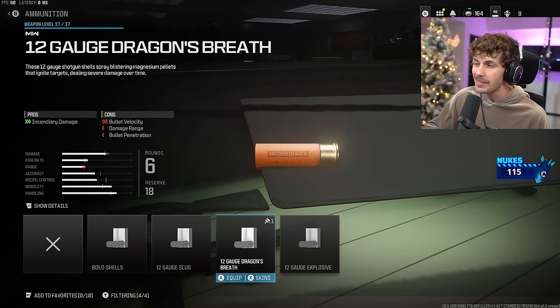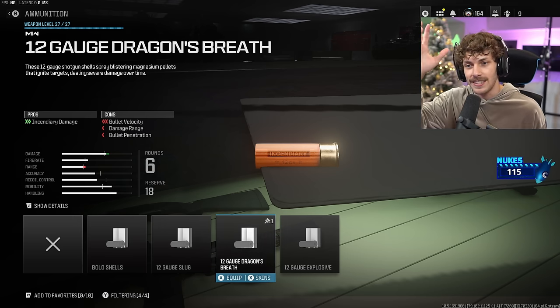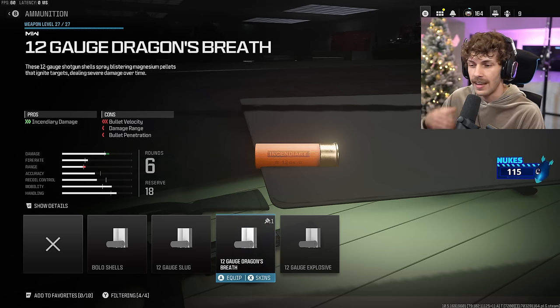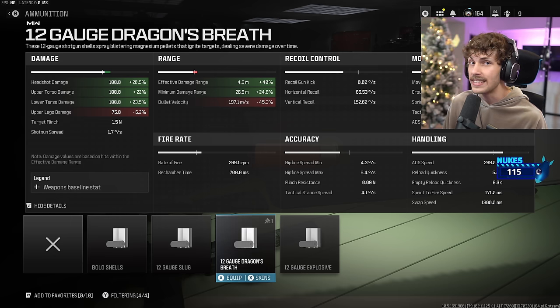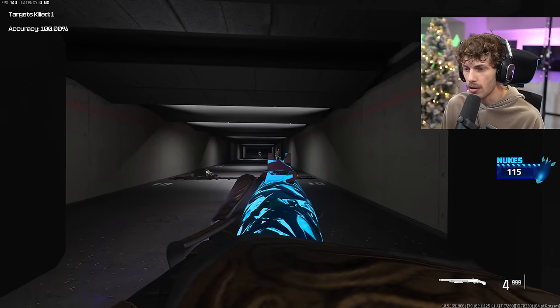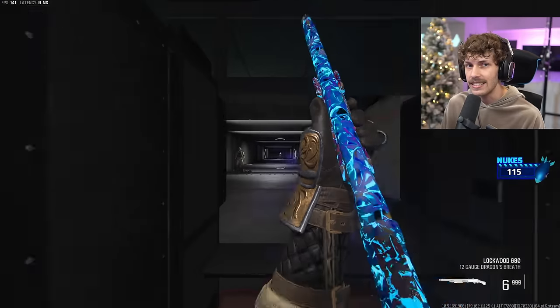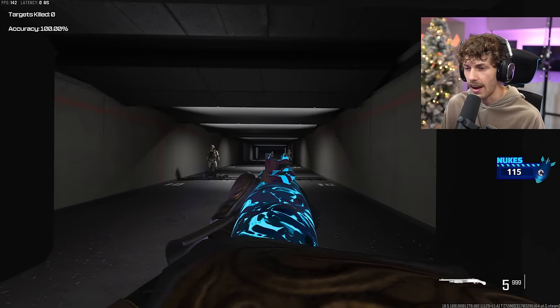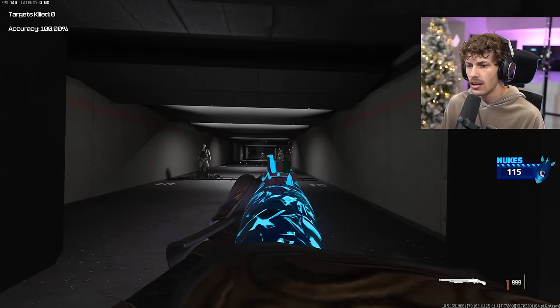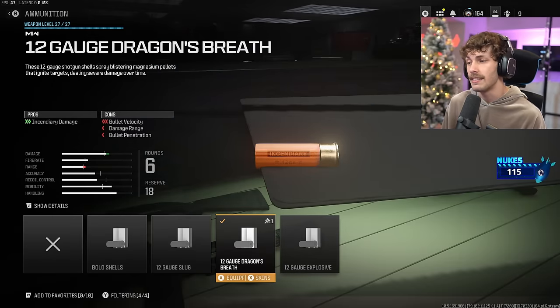If you want Dragon's Breath, I'm not running it in the gameplay. It's pretty fun — you shoot the enemy and if it doesn't kill them, they're on fire and the fire can finish them off. But to prove it actually lowers damage range, I tested it in the firing range. Without Dragon's Breath, it was a four-shot kill at distance. With Dragon's Breath — even though the stats say it increases damage range — it took five or six shots and the guy still wasn't dead. So I don't recommend it if you want to maximize damage range.